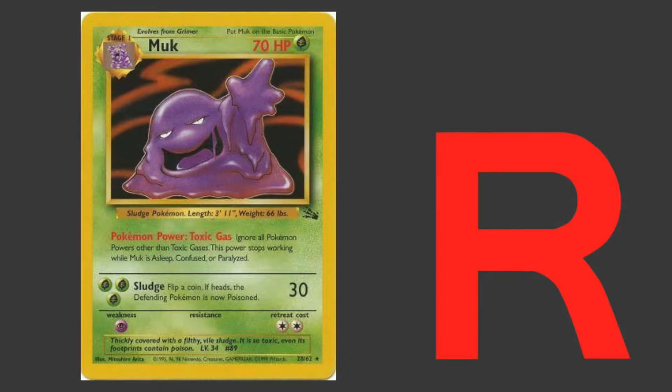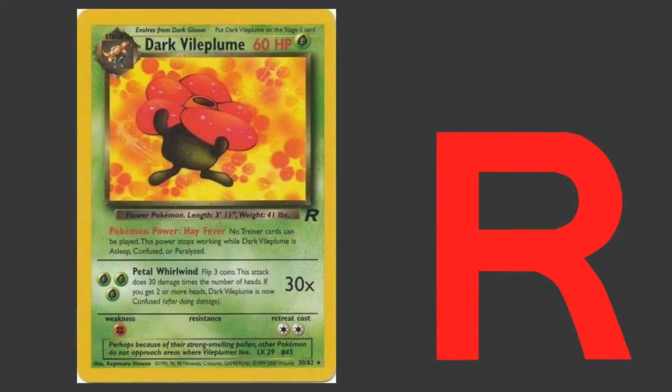But this deck can get shut down other ways, such as running into Fossil Muk or Dark Vileplume. Fossil Muk shuts down abilities, so you can't really use Drowsy's Long Distance Hypnosis. And Dark Vileplume shuts down the use of Trainer cards, so that shuts down Sleep.